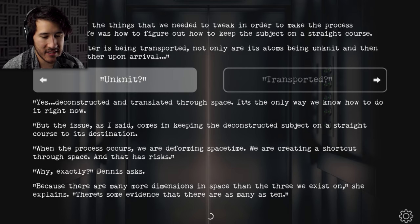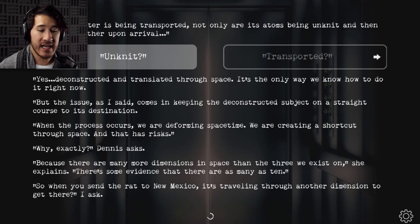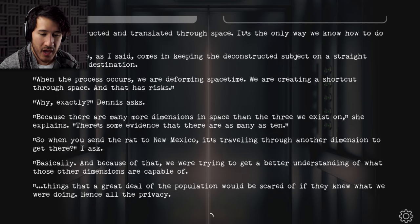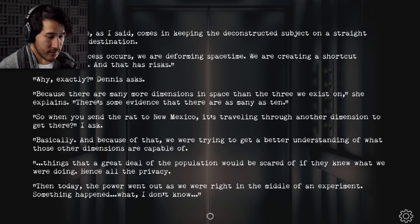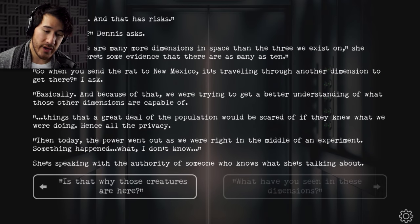'Why exactly?' Dennis asks. 'Because there are many more dimensions in space than the three we exist on — there's some evidence to say there are as many as ten. So when you send a rat to New Mexico, it's traveling through another dimension to get there?' 'And because of that, we're trying to get a better understanding of what these other dimensions are capable of. Things that would scare a great deal of the population if they knew what we were doing — hence all the privacy. Then today, the power went out, right as we were in the middle of an experiment. Something happened.' 'Is that why those creatures are here?' 'That's my assumption. I wasn't present for the experiment — I'm not cleared for such things. But I do get reports.'